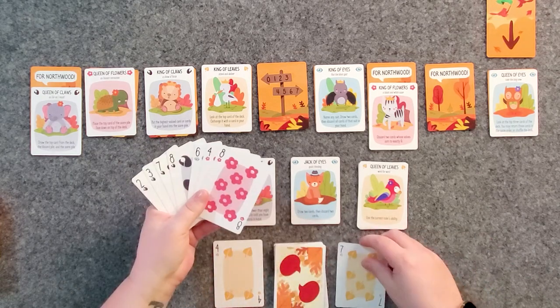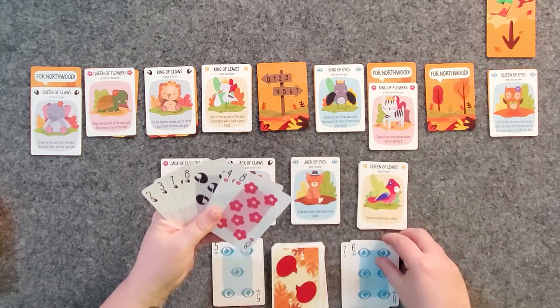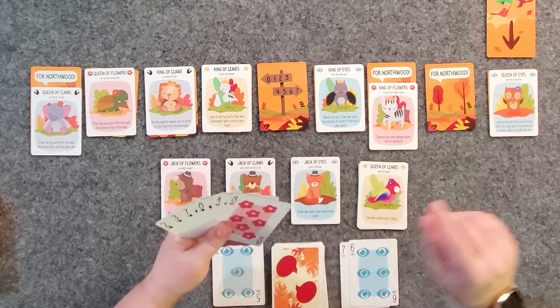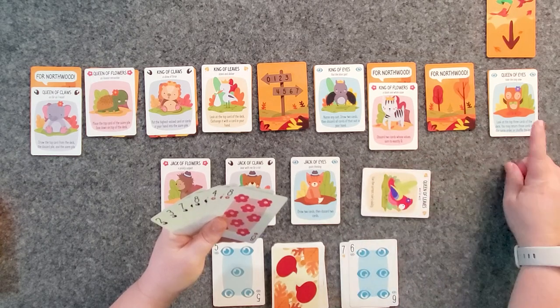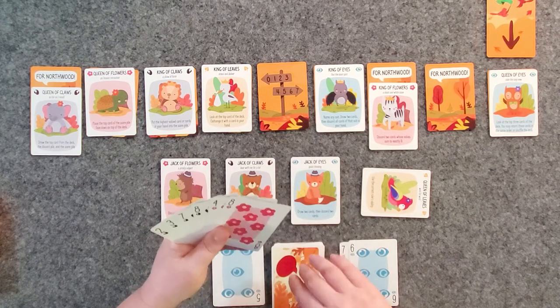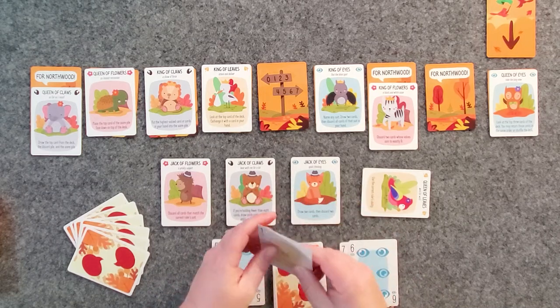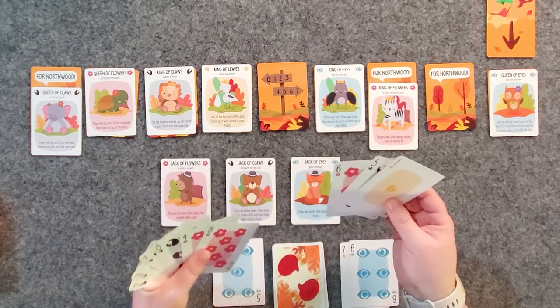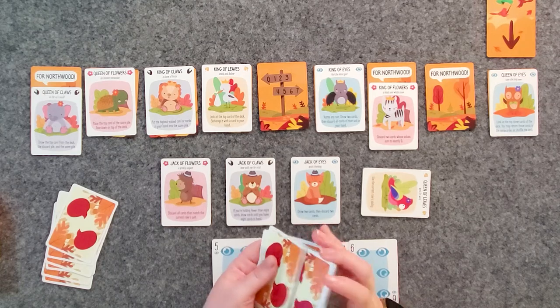The first one is a four — we win that trick with a seven of leaves. Next is a five — we win that too, giving us two wins. Then I'm going to use the queen of leaves' power to look at the top three cards. Those three cards aren't good for us, so we're going to reshuffle the deck and take our chances. Then right off the bat, a one of a suit I can't win — but it's just a one so it won't hurt too much.